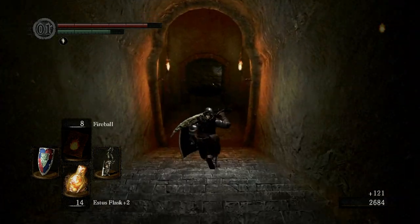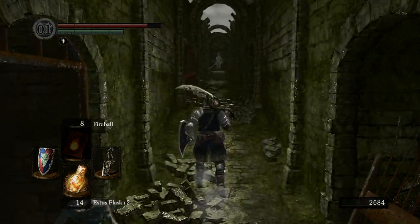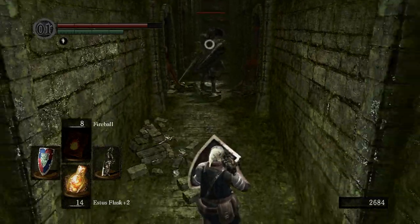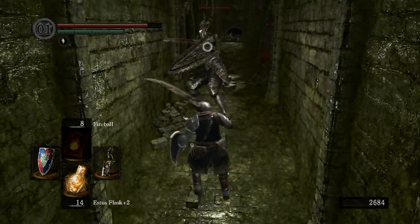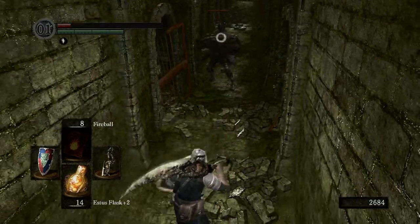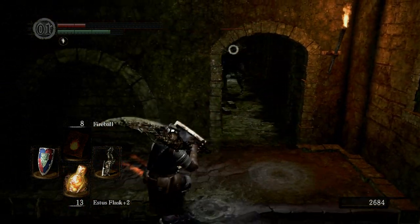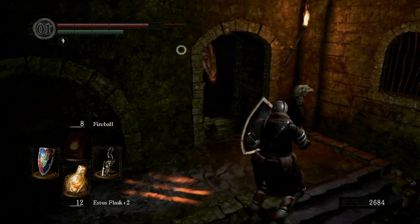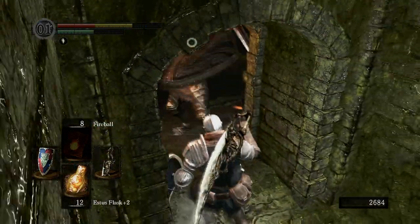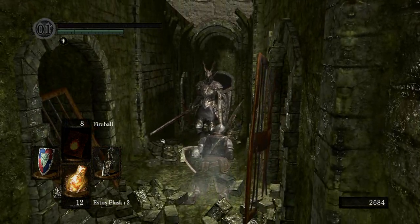We're going to go into this area right here where we were early on in the game. There's going to be a Black Knight right here, and I believe this is a Black Knight that has a chance of dropping a weapon. It looks like he carries the Black Knight sword, which is a very powerful weapon. This one is a little bit tricky — he is one of the harder Black Knights in my opinion. The Black Knights with just a sword as opposed to a halberd or greatsword, these guys are the hardest to beat. I really don't like fighting these guys, and I'm dead. I'm not good at fighting them either.